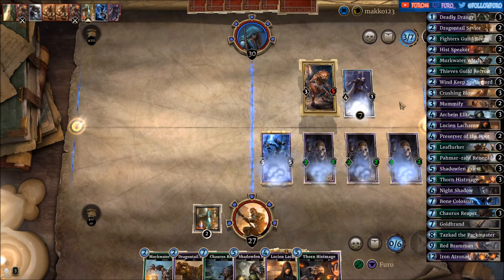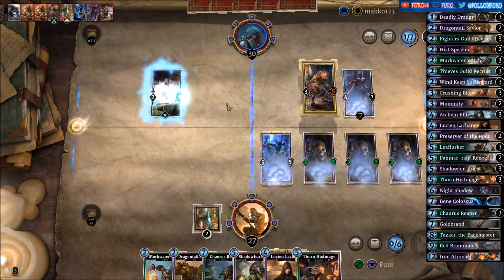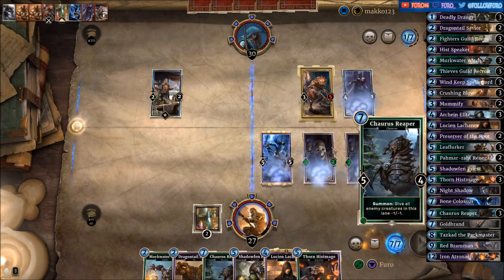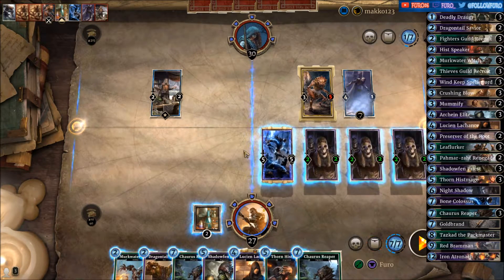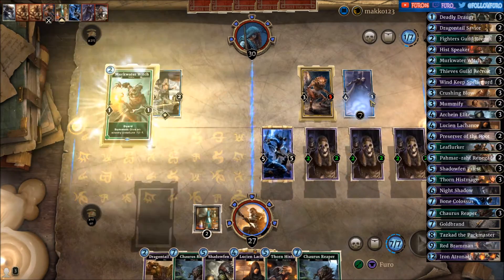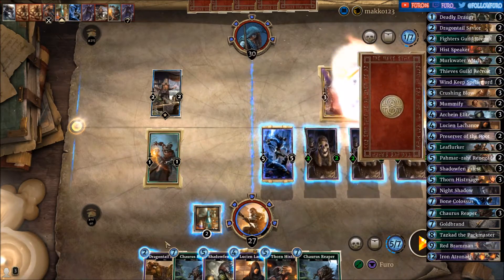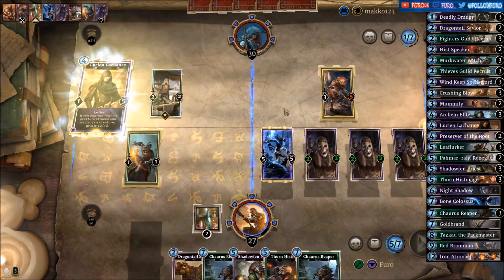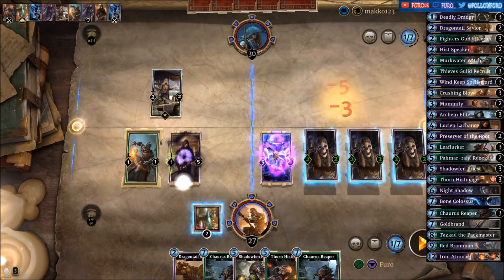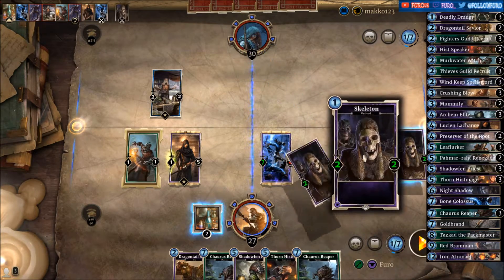The Elusive Shima — that's not too scary. Also a Peddler. So we're playing the Mirkwater Witch to get rid of the Shima, then drop the Lucian. We're killing the Hive Defender, buffing the Skeleton to a 7-4. Let's go for the face.